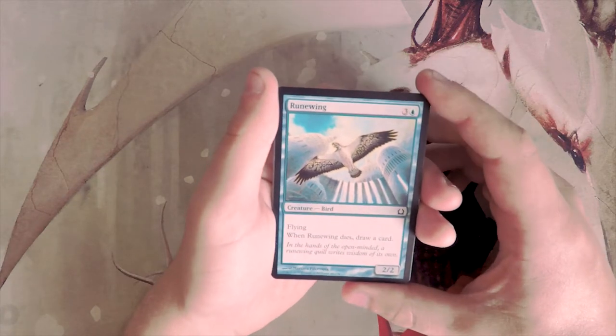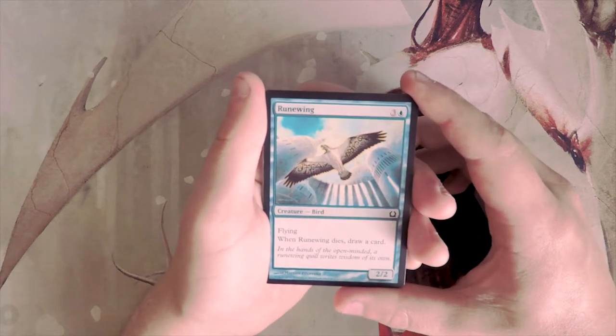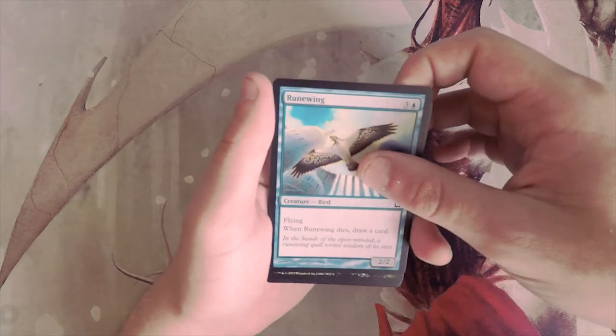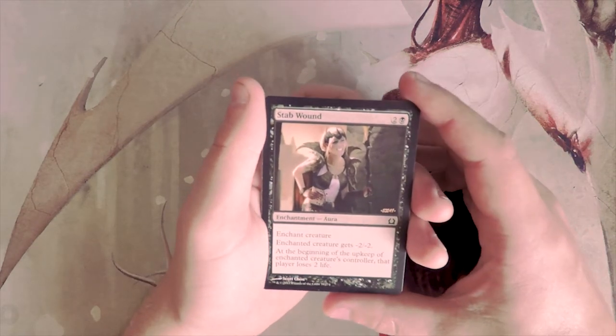Runewing is the next card — a two-two flyer for four. I know that doesn't sound amazing, but when it dies you draw a card, which is actually pretty powerful. Evasion is great, and this is in my opinion a really good card. I would probably take that over everything we've seen so far.